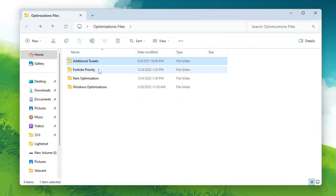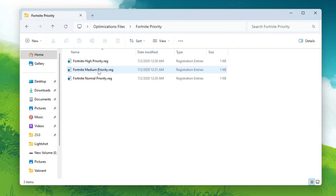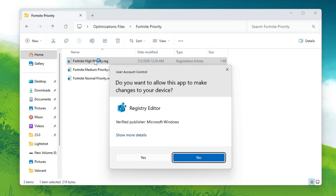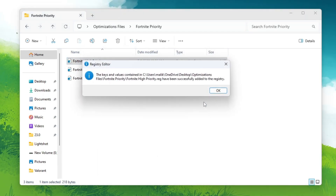Now go back and open the Fortnite Priority folder. Inside you'll find High Priority, Mid Priority, and Normal Priority. If you have a low-end PC go with Normal; a mid-range PC go with Mid Priority; a high-end PC go with High Priority. You can ask me in the comments with your PC specs and I'll suggest which file is best for you. I'm going with High Priority — hit Yes and OK.